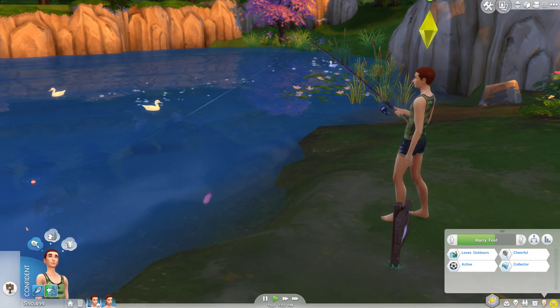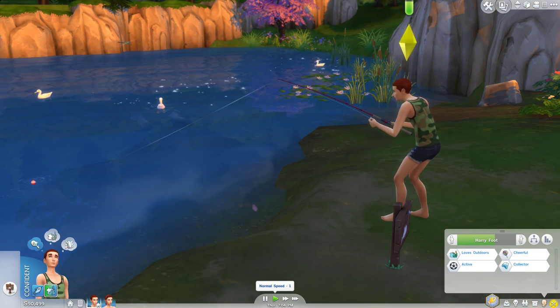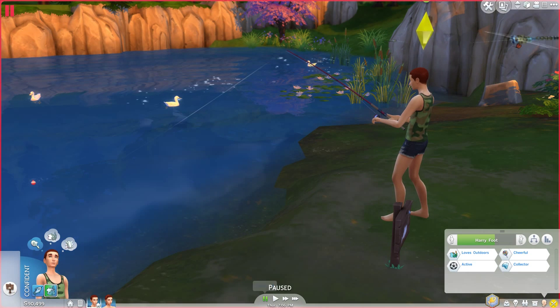Let's look at his traits. He's getting caught up catching fish — let me pause it. His traits are pretty much almost the same as his sister's. He's a collector and likes the outdoors, but he's also an active Sim, so he likes to work out and pump up other Sims. He's also cheerful, so he's a lot happier than other Sims and less likely to get down.